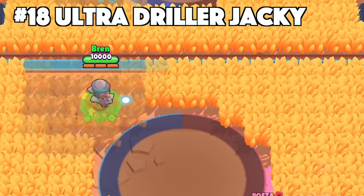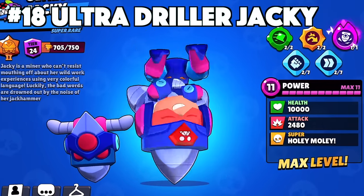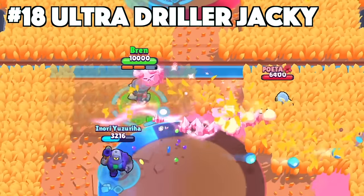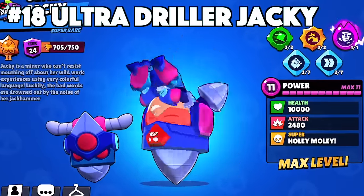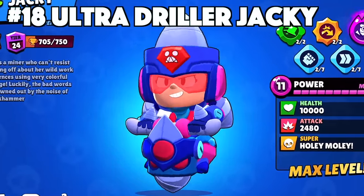Jackie's best skin is Ultra Driller Jackie. Ultra Driller Jackie is without a doubt the best Jackie skin. It's got the custom effects, animations, texture, and custom voice. None of the other Jackie skins have a custom voice, making this one very special. The animation of her spinning around on top of the drill that's connected to her head is genius, and the drill that she's even riding on has the face itself.